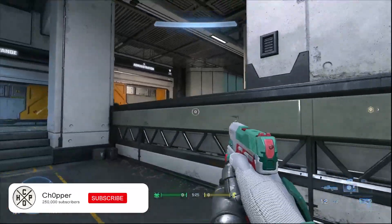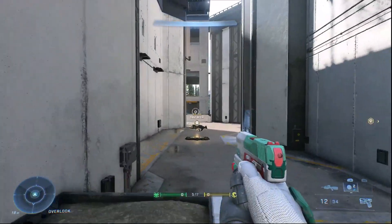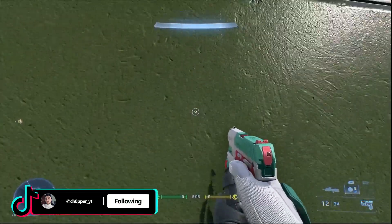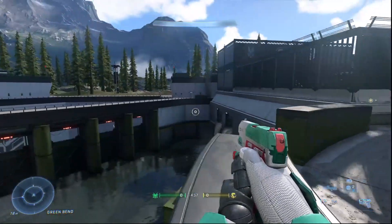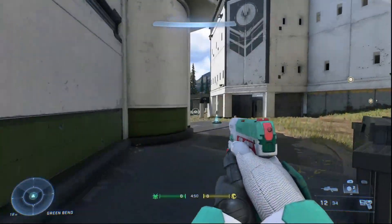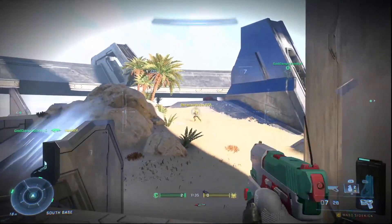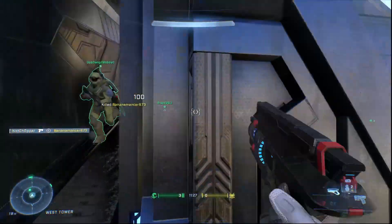Coming in at number six is getting used to crouch jumping. In Halo Infinite it has a little bit less practical use than in some other games, but it does still have its advantages. There are a few certain skill jumps you can hit on certain maps, though that is map dependent. Generally you can get a little bit more height than from a regular jump. I've also noticed that implementing the crouch jump as your default jumping technique seems to let you land with more precision. It's more of a positioning tool than anything — it doesn't give you a substantial advantage in gunfights — but it's worth getting the hang of regardless.